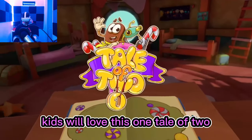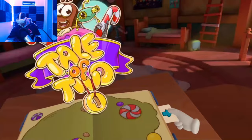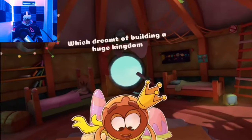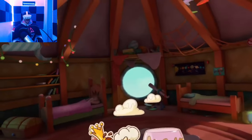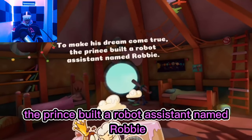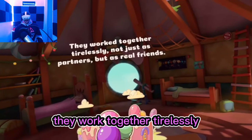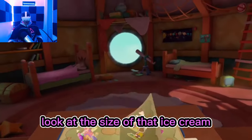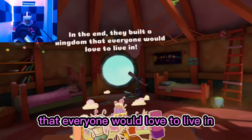Tale of Two. Pull the tab. This is a story about a sugar prince who dreamt of building a huge kingdom. Oh look at him. To make his dream come true, the prince built a robot assistant named Robbie. They worked together tirelessly, not just as partners but as real friends. Look at the size of that ice cream. In the end they built a kingdom that everyone would love to live in.